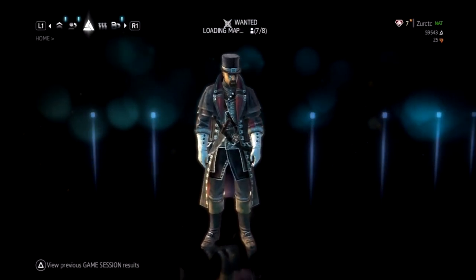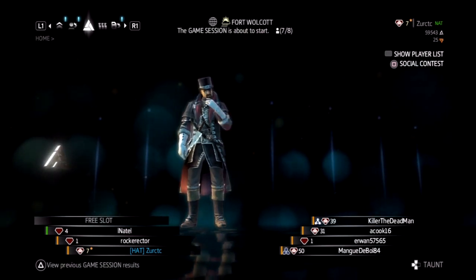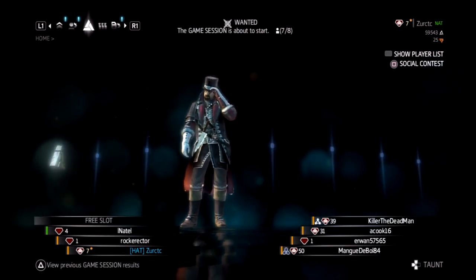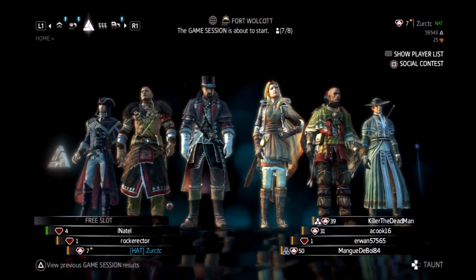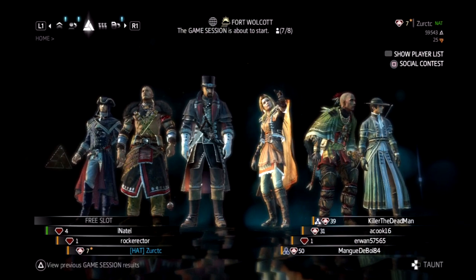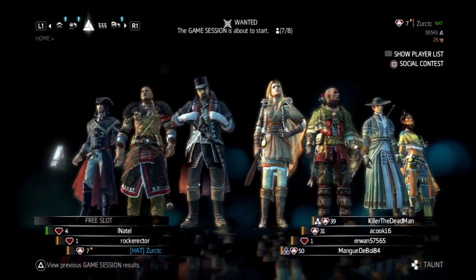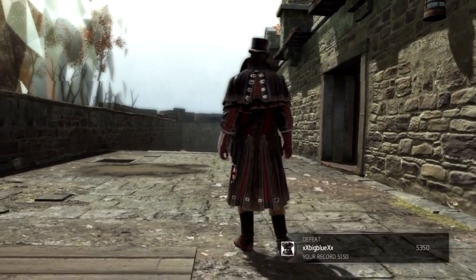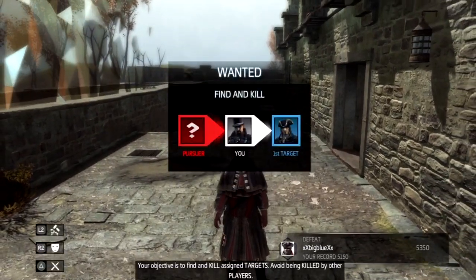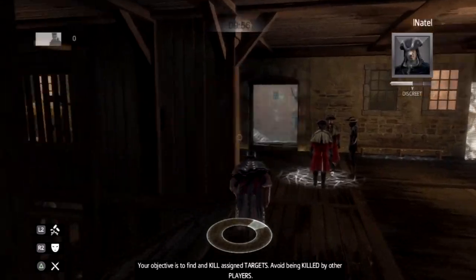Hey everybody, Zerk Tick here with the long-awaited episode four of my Full Sync series — the series in which I try to win a match with an additional objective to achieve full sync. In this match, the challenge is to throw a money bomb after I kill my targets. Every single time I kill a target I have to throw money bomb, which means I have to have it off cooldown before I can even go after my targets. That's kind of what made this challenge challenging.